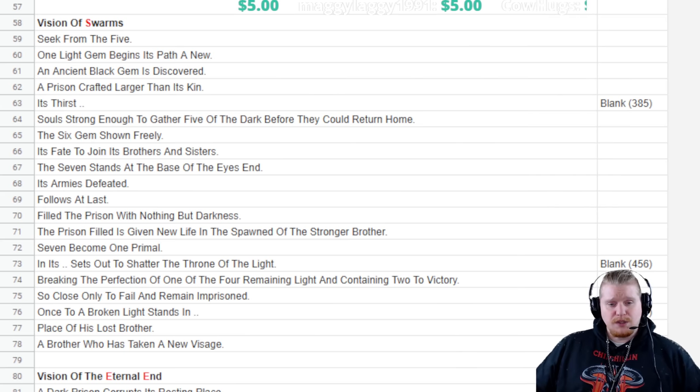'Vision of mad ancient lies — a shadow keeps moving, the shadow of a past light, carrying with it the spark. Evil brothers together, the dark gem cut anew, only to return to world between realms. Two dark stones of soul shattered. One fled to be joined to the eye. The last perfect exiled. The eye corrupted beyond repair, to be destroyed by one of the five light, reduced to shards. Visions of life — shards thrown to the far reaches, pieces that still hold echoes of their former power, sought by those who seek to claim or destroy. Vision of swarms — seek from the five, one light gem begins its new path anew. An ancient black gem is discovered, a prison crafted larger than its kin, its thirst for souls strong enough to gather five of the dark before they could return home. The sixth gem shown freely, its fate to join its brothers and sisters. The seven stands at the base of the eyes of the end, its armies defeated, falls at last. Filled the prison with nothing but darkness. The prison filled is given new life in the spawned of the stronger brother — seven become one primal in its [blank], sets out to shatter the throne of light.'